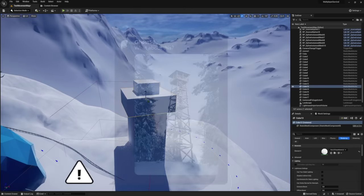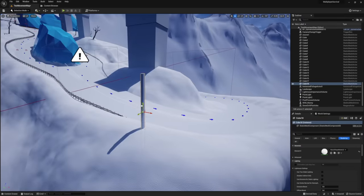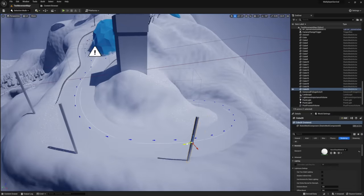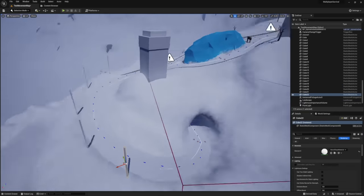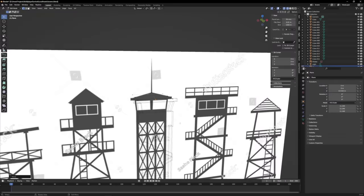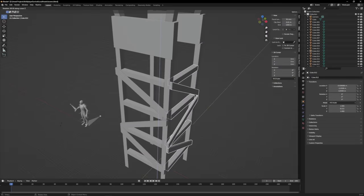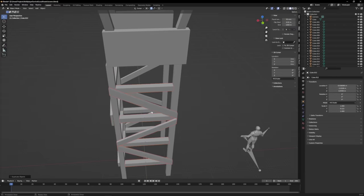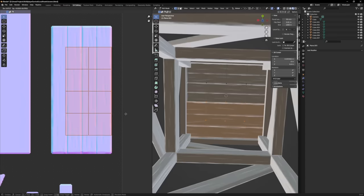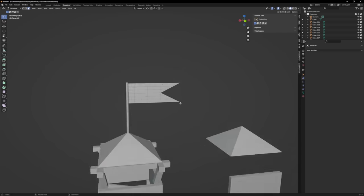I wanted to add some structures to the level to help sell the sense of scale, and my friend Ghost suggested these wooden outposts that I thought would look really cool. I started by blocking out the tower locations and a couple other future props as well. I sculpted the basic wooden boards I would need and laid them out according to the reference photos. I've been trying to get better at asset creation, and one of the things I've been working on is reducing the amount of textures by baking more objects onto a single map and reusing parts of that texture as often as possible.